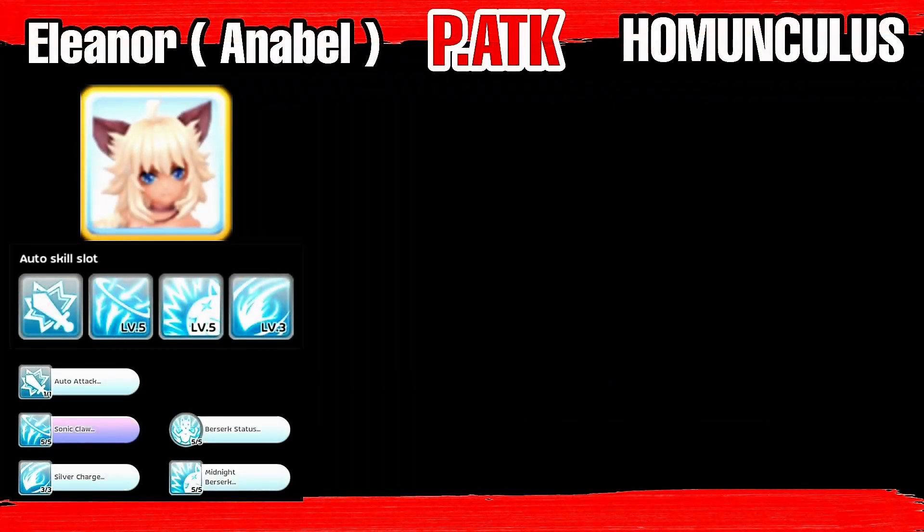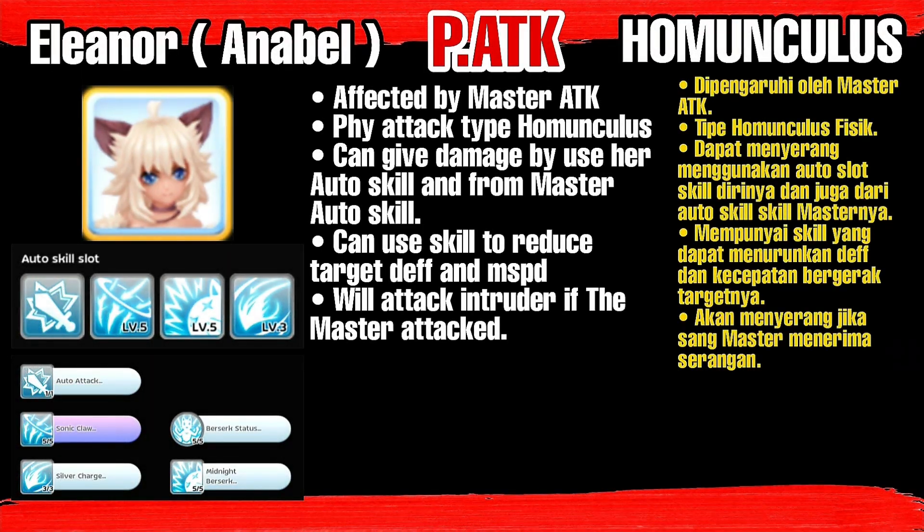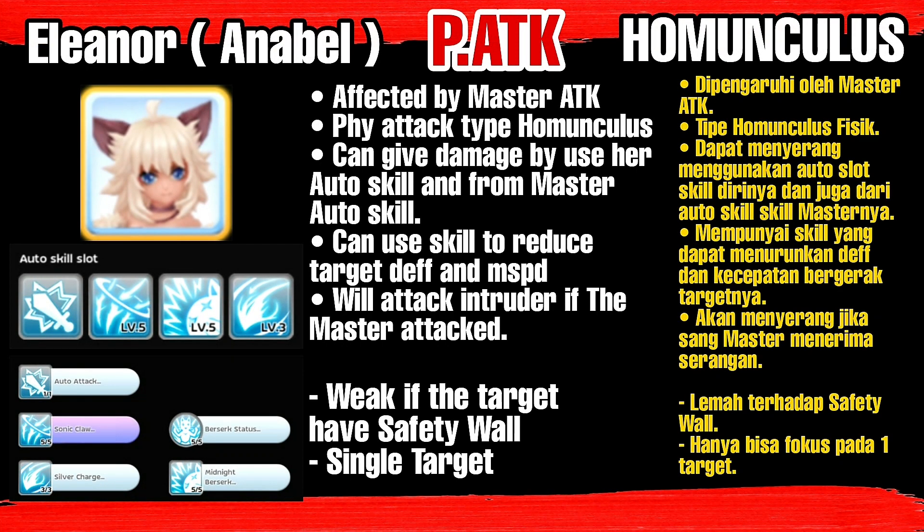For physical attack homunculus, the main DPS is Eleanor, or we can say Annabelle. Annabelle is affected by master attack. Physical attack type homunculus can give damage by using her auto skill and from master auto skill, can use skill to reduce target death and move speed. Will attack intruder if the master is being attacked. But Annabelle has a weakness too — she is weak if the target has Safety Wall because she uses physical attack. Also she can only give damage to single target, so it seems hard when fighting mobs.